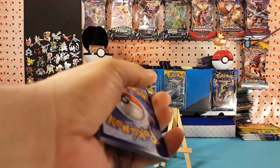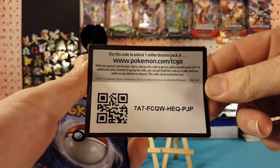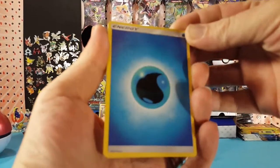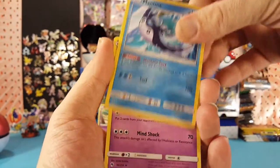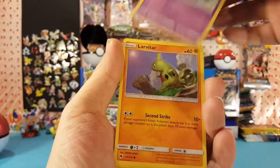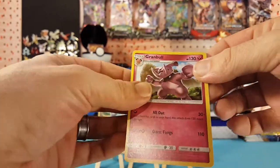Let's grab a code card for you guys — there is another Legendary Treasures. So we start this off with water energy, Choice Helmet, Mantine, Girafarig, Litwick, Combee, Mareanie, Larvitar, Slowpoke. Tangela is our reverse and Granbull is our regular rare.